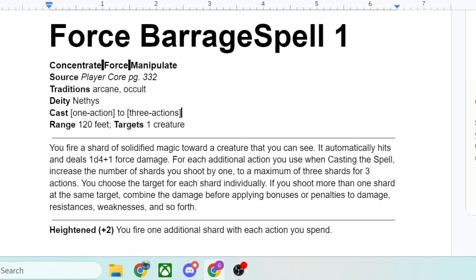At 1st level you're getting 1 missile per action, but if you spend a 3rd level spell slot, you're getting 2 missiles per action you spend. Meaning if you spend all 3 actions, you're getting 6 missiles for a total of 6d4 plus 6 damage. Very good. And then if you go up to a 5th level spell slot — which means you're talking a 9th level character at that point — you would get 3 missiles per action spent, so if you spend all 3 actions, that's 9d4 plus 9.